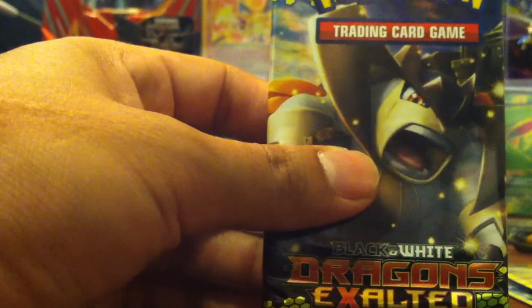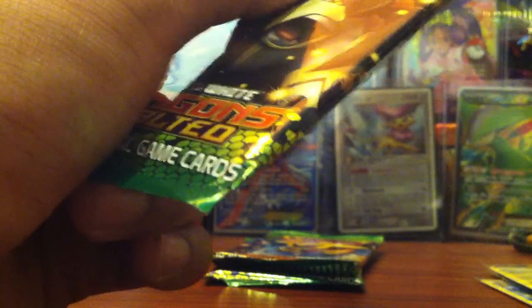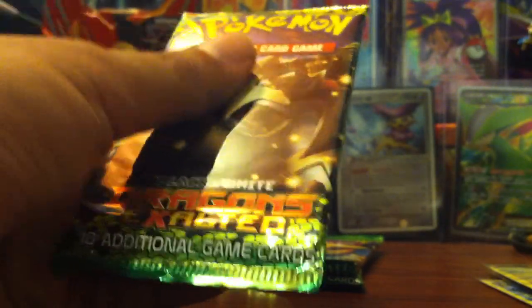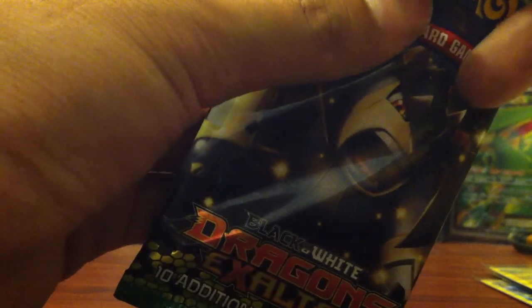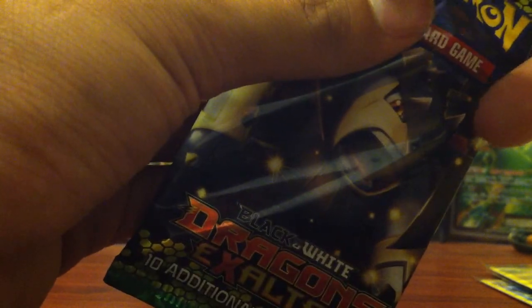Next pack features a Terrakion. I don't mind getting the Terrakion - of course a Mew Full Art would be the best pull, besides Rayquaza, but I wouldn't mind a Terrakion or Terrakion EX either. Some people say Terrakion Full Art or EX. I actually do like the Terrakion Full Art in this set.